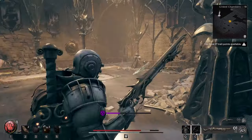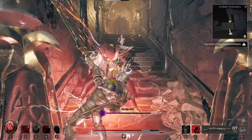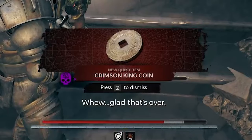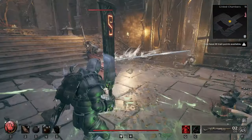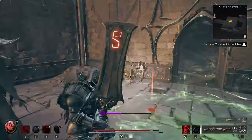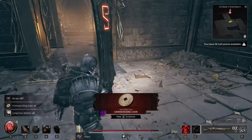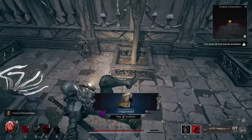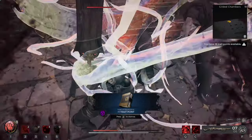Pay very close attention to this next part because I did test it a few times to make sure we get it right. What we're trying to accomplish in this zone is to farm items called Crimson King Coins. These can only be dropped from specials — the ones that are like assassins that put a curse on you. From what I can tell in my testing, they have a set duration in the zone in which they will spawn, so you're going to have to put a little bit of time farming these coins.